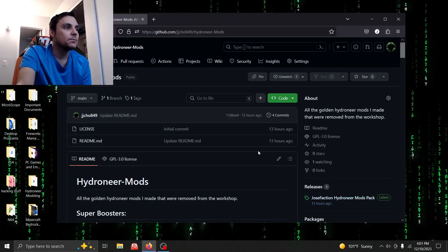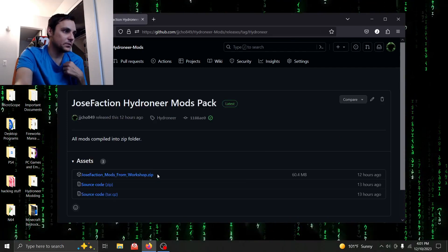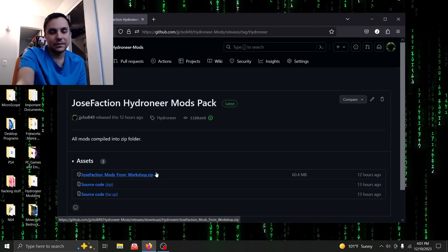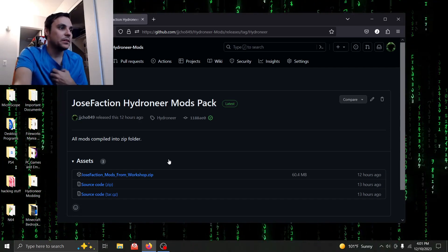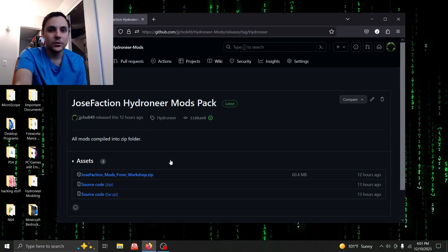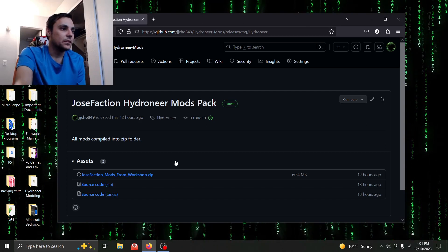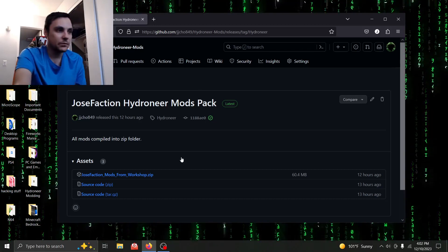So you go here to releases, and all those mods are inside a zip folder here. You download that, extract it, and drag and drop whatever add-ons you want into the app data folder. And there you have all the mods for HydroNear, when you're loading them up in legacy mode — which will be the only way to get these to work since they're not in the workshop anymore. But still, it's a very easy process to do.